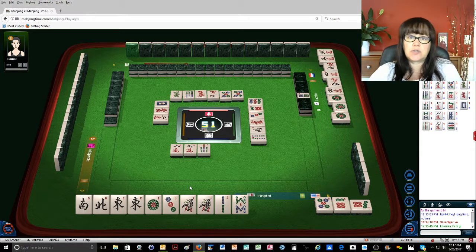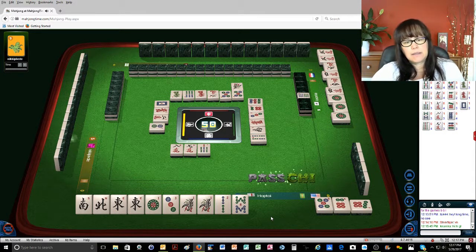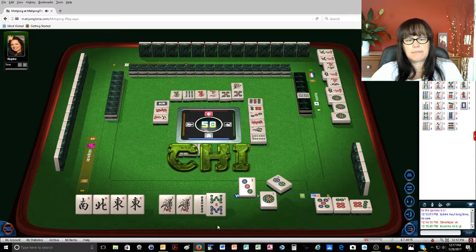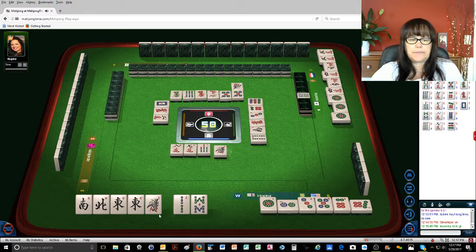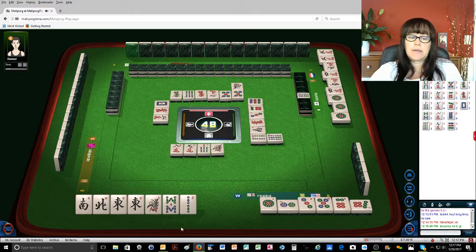Always look at dora. One bamboo. Before you start claiming discards, learn from my mistakes. Two dots. Cheat, cheat, get rid of it. One bamboo. I'm not going to throw that right away. Six bamboos — I don't want anyone to know I had a pair in my hand. It's embarrassing.